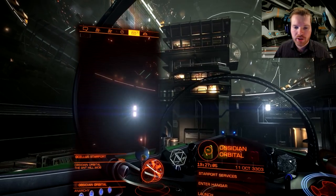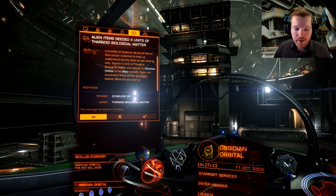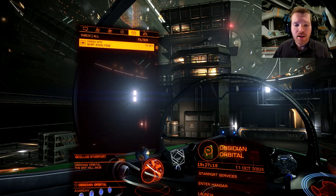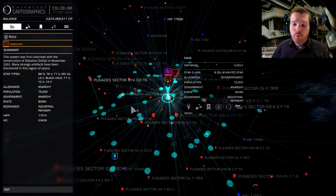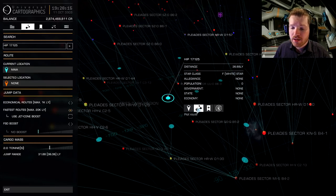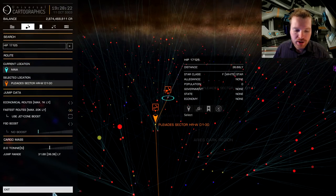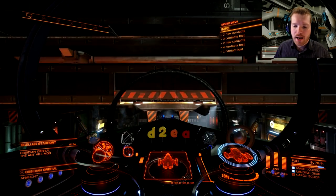We get back on the landing pad and there's a new mission offered to us. Four units of Thargoid biomatter for 23 million to Obsidian Orbital - that's a very good mission, so we're definitely going to accept that. Unfortunately these missions cannot be stacked, so we just take the one mission. Once we have the mission we want, we jump into the galaxy map and hop to the system HIP 17125, which is about 36.6 to 36.8 light years away. Good jump range helps here as we can get there in fewer jumps.